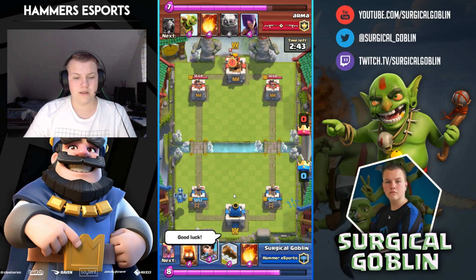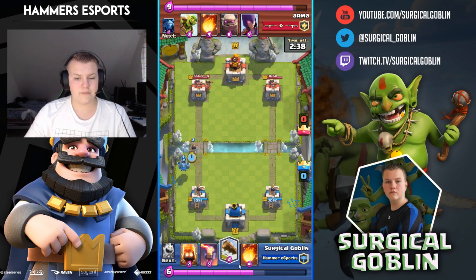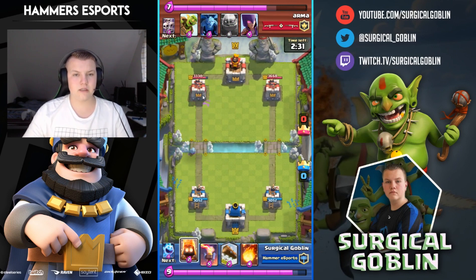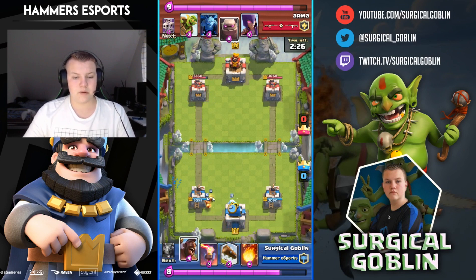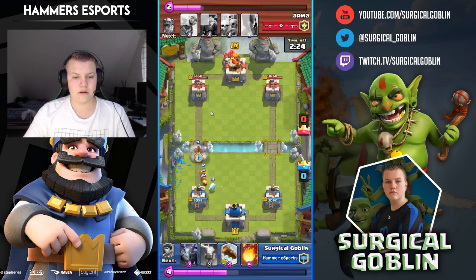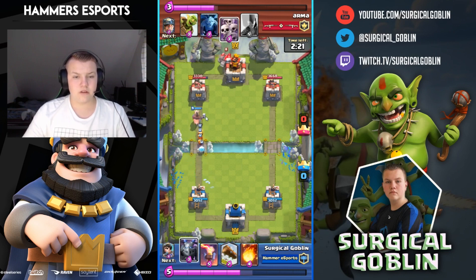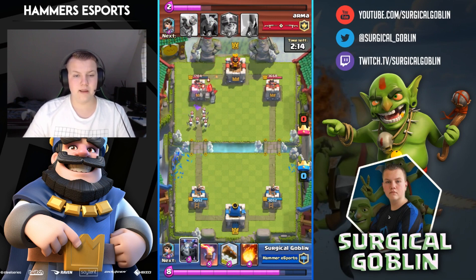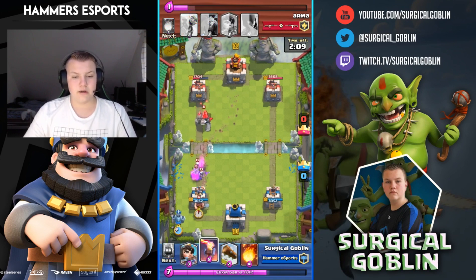He gives a good luck emote and plays his princess at level 5 — my log won't kill it but I drop my princess, hit his tower, and kill his princess. He fireballs which was a really good fireball. I know my spirits won't make it to the tower. He drops a golem which opens the door for me — I push and all three fire spirits make it, with the ice spirit half-killing the skarmy.